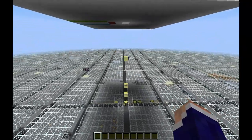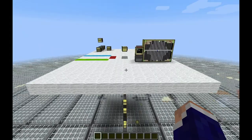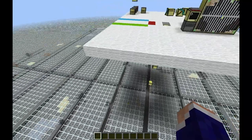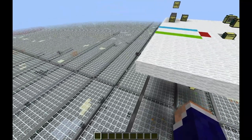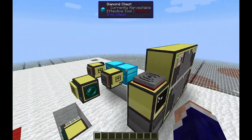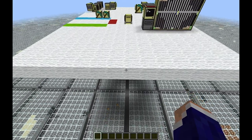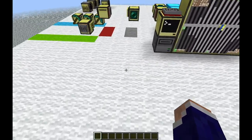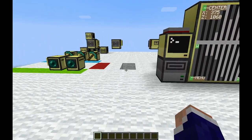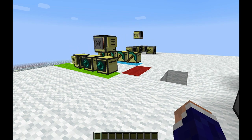It uses these ComputerCraft turtles. A lot of people seemed interested in figuring out how to make it for themselves, so basically if you want to have this on your world — have these turtles go out and mine for you in a way that's smart enough that you can just leave them be and they'll dump ore into the central repository — then just follow along with this video and I'll tell you how to set it up.